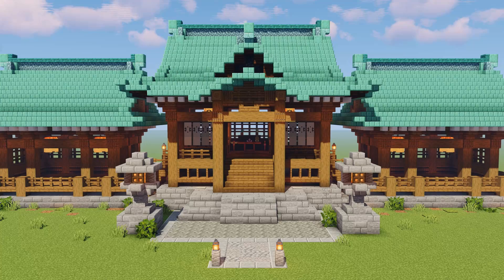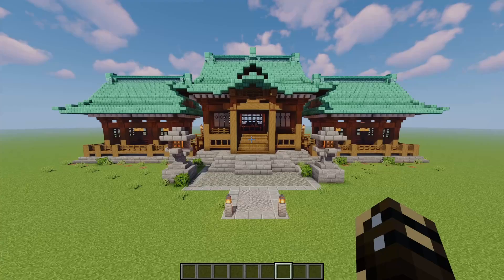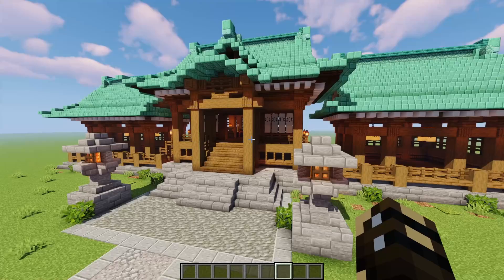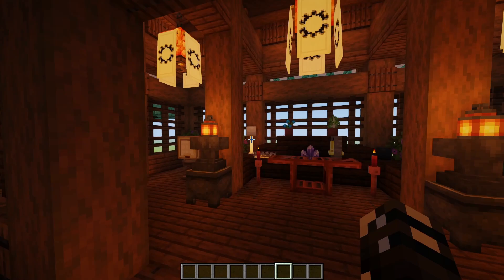G'day folks, it's Cortezarino, and today I'm going to show you how to build this Japanese Shinto shrine. This would be a great addition to any Japanese village, or maybe you've built a castle and want to put the shrine in the gardens around it. It's a super cool design - really big but simple to build. The two rooms on the sides don't have anything in them, but there is a full interior in the middle one with a little praying area.